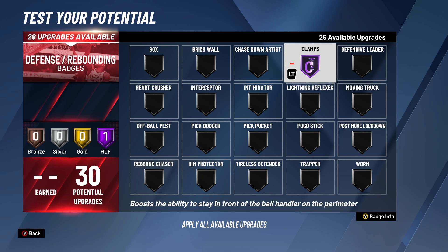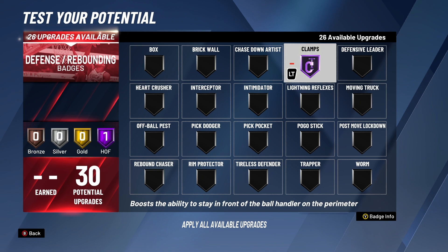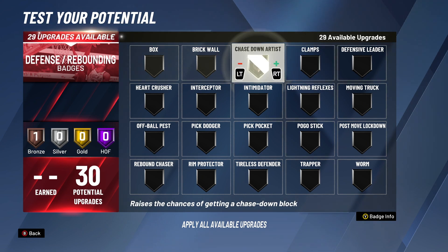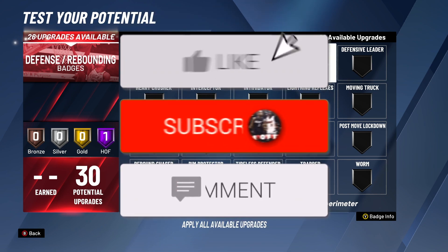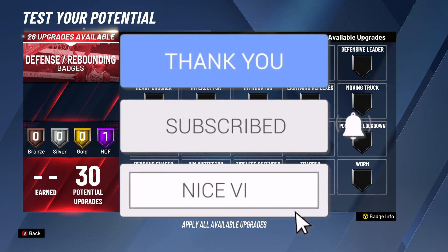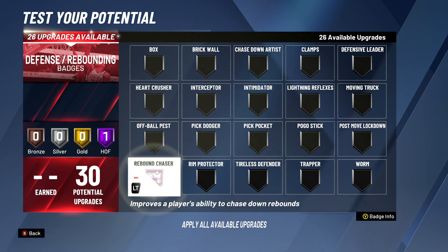The last honorable mention is the Clamps badge. Clamps is how you get up in people's body and play the best on-ball defense possible — whether you're playing full court, half court, guarding iso, or guarding people trying to use screens. It's probably my second most favorite defensive badge, but it only makes a big difference when I'm getting up into people's bodies and being as physical as possible.